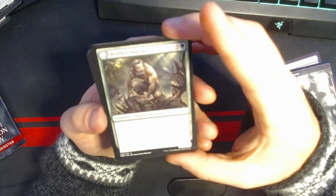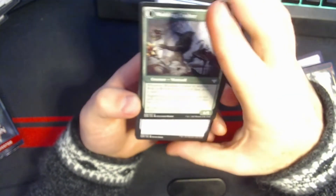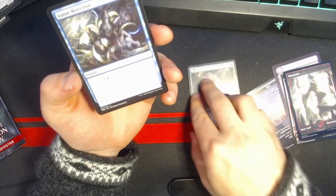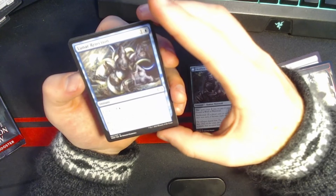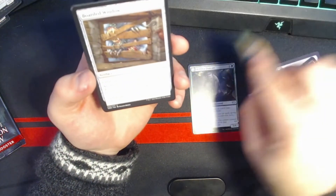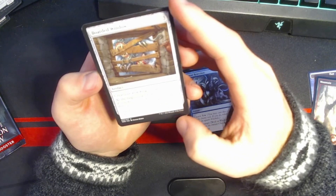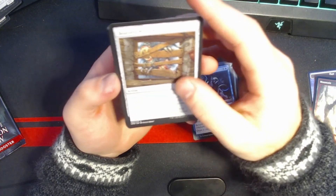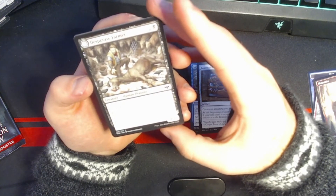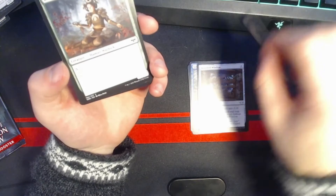That's a Wolfkin Outcast — six mana, 5/4 green. Costs two less to cast if you control a wolf or werewolf. The nightbound side is a 6/5. Whenever Wolfkin Outcast or another wolf dies, draw a card. Lunar Rejection: one and a blue. With cleave, return target wolf or werewolf card to its owner's hand and draw a card. Boarded Window: three mana artifact — creatures attacking you get minus one, minus zero. At the beginning of each end step, if you were dealt four or more damage this turn, exile it.